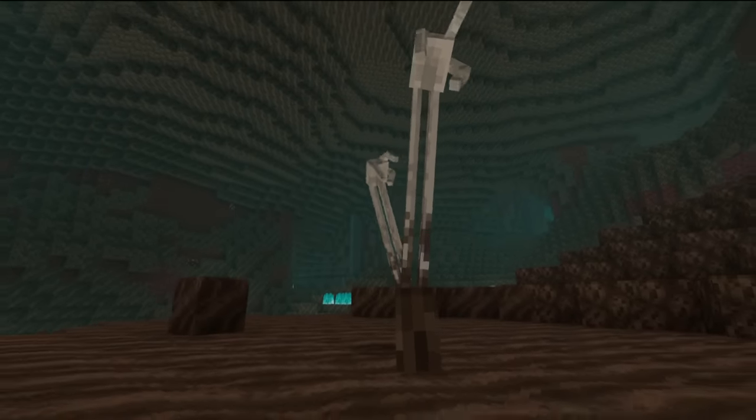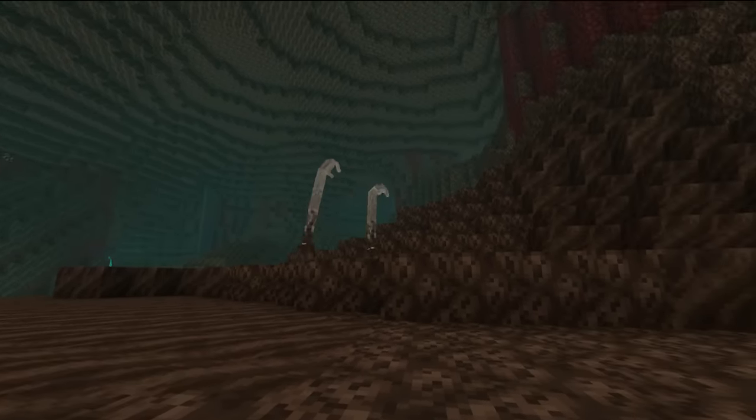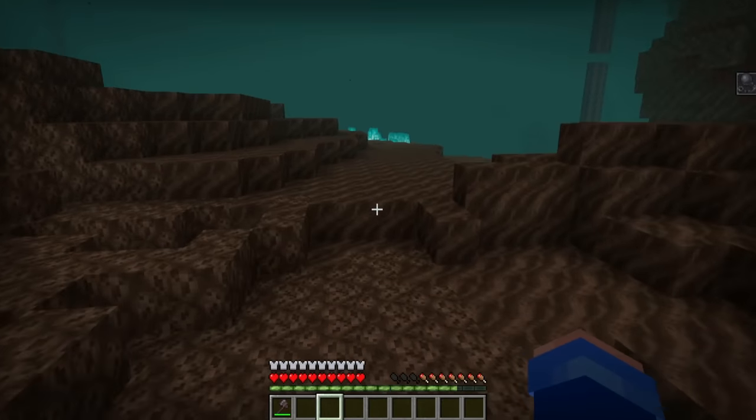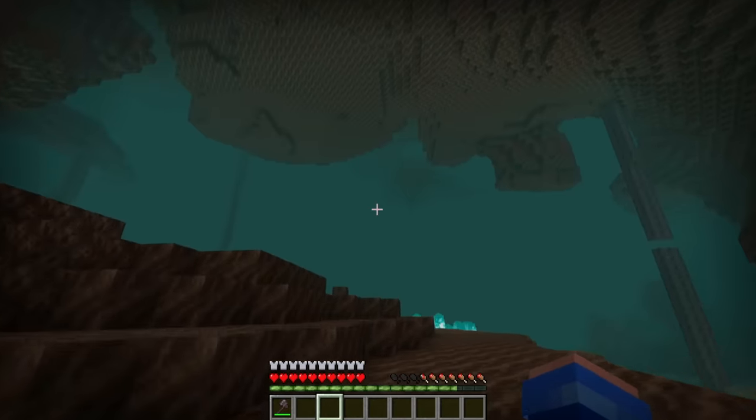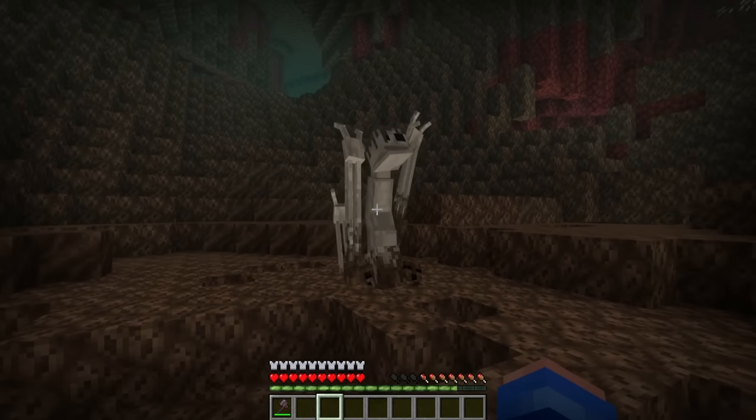So since this monster has multiple hands, I thought it would be cool if the arms burst out of the ground surprisingly and move towards you. And if you're not fast enough and get caught, I made it so you get forcefully pulled into the soul sand and start suffocating. And that's when the monster pops out of the ground and tries to attack you.